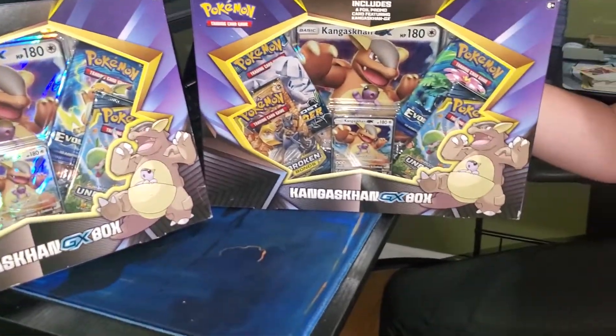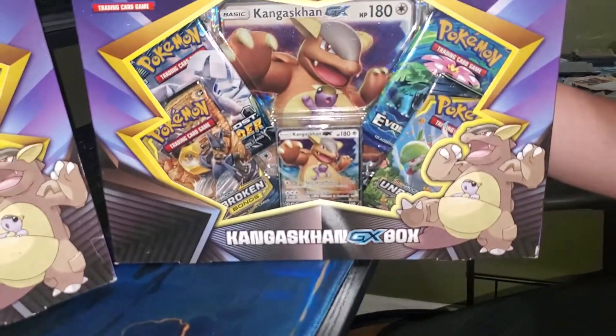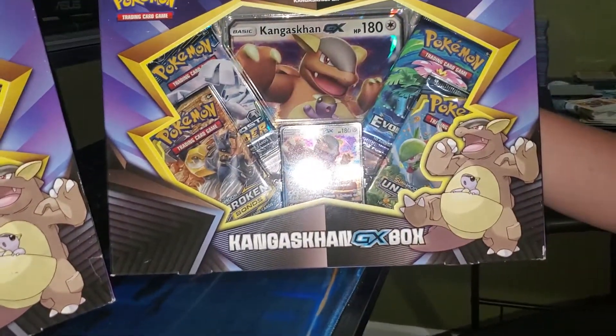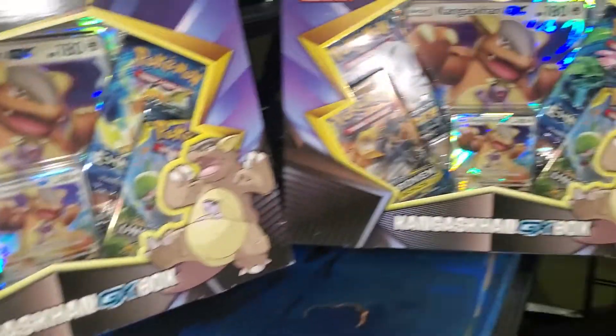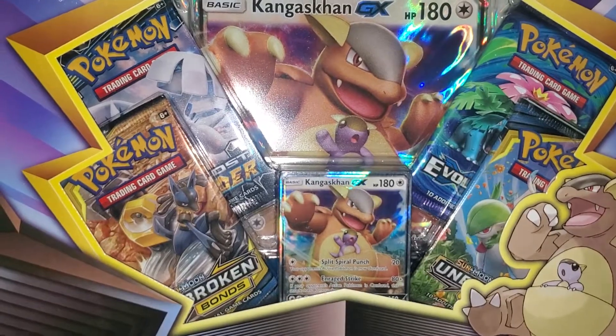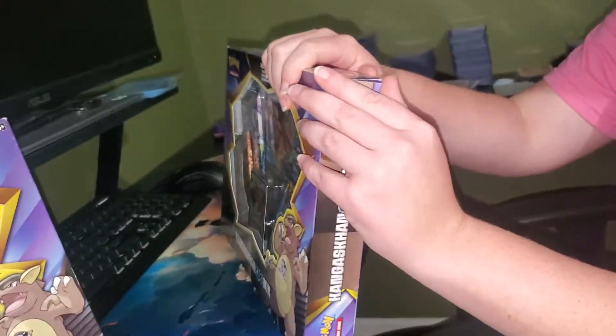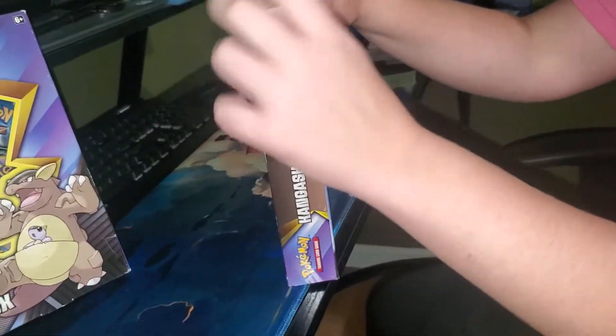What's up everybody? Blake behind the camera this time because Rayleigh and I are going to do a pack battle, and Miss Ray is going to open her Kangaskhan GX box first. These boxes are pretty cool — two Unbroken Bonds packs, one Lost Thunder, a chance for that Lugia, and an Evolutions pack. So Ray, do you want to rip into yours? Let's see what you can get.